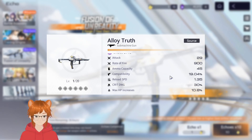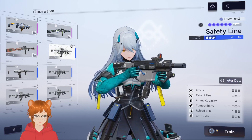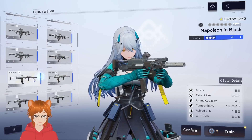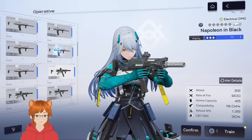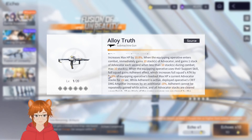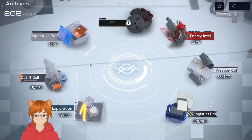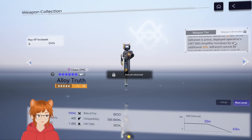The Alloy Truth has chaos damage, 900 rate of fire, 45 ammo — it's the slightly lower tier but has higher compatibility. There's also an 800 rate of fire option with the same ammo capacity, so we've got the middle ground. The passive at max level increases max HP by 18%, 0.3%, and 25%.